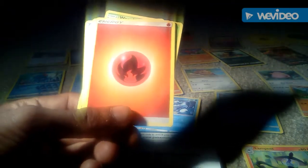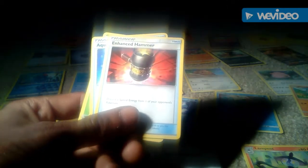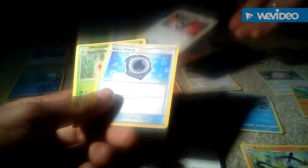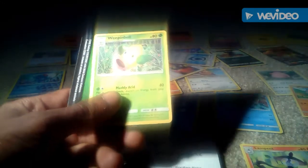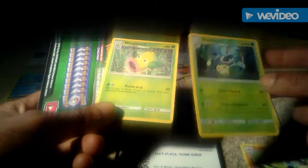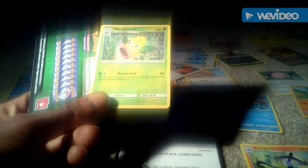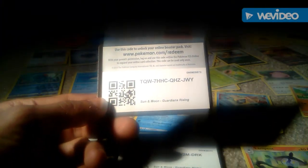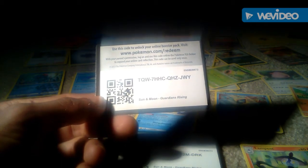Then we got a generic energy fire type card, then we got a Trainer Enhanced Hammer item card, then we got a Trainer Aqua Patch item card. We then got a Weeping Bell — so if we hold these up, this is the previous evolution and this is what it evolves into. I actually prefer the art of the Weeping Bell to the art of the Victreebel. 80 health points, grass type Pokemon, 1 attack — Muddy Acid which does 40. And last but not least, the final code: go to www.pokemon.com/redeem and put in the code TQW7HHCQHZJWY.